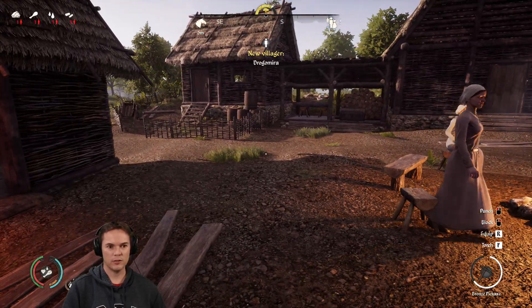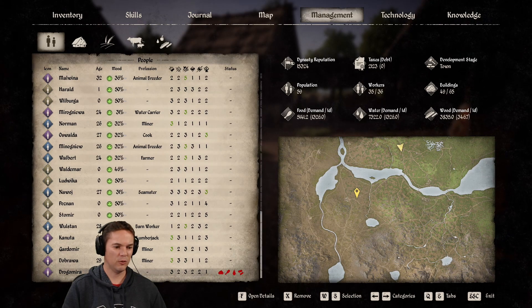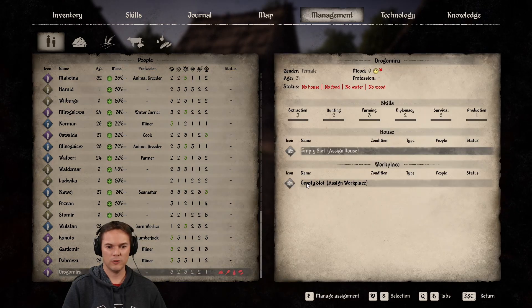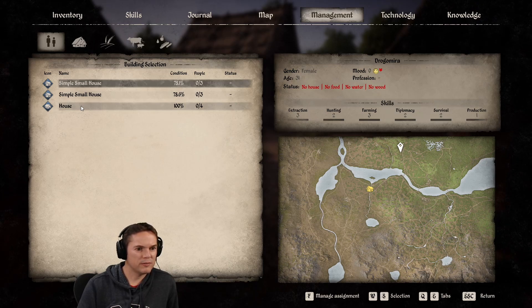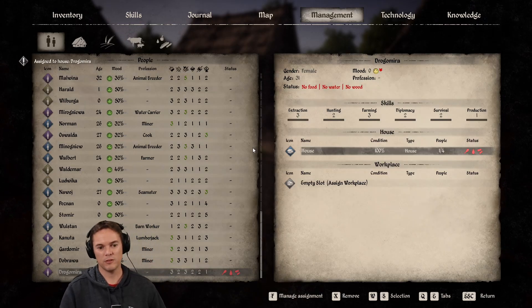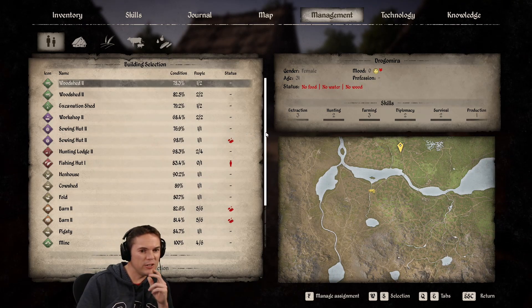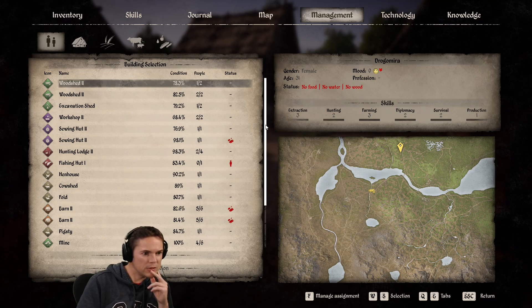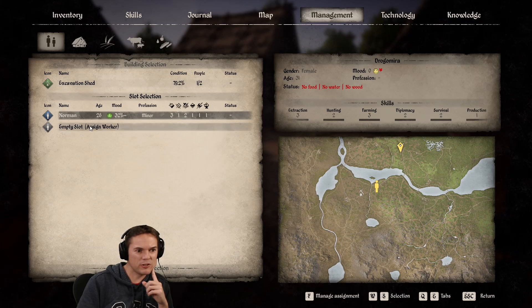She can go in the new house — unless we've got gaps in the old one. Empty slot — this is the new one. It's the only one with space at the moment. She can go straight to work in the excavation shed. I'm going to start to need clay out of there as well. The mine's doing okay but I need to really ramp up the production side of things, so let's go into the excavation shed for now.